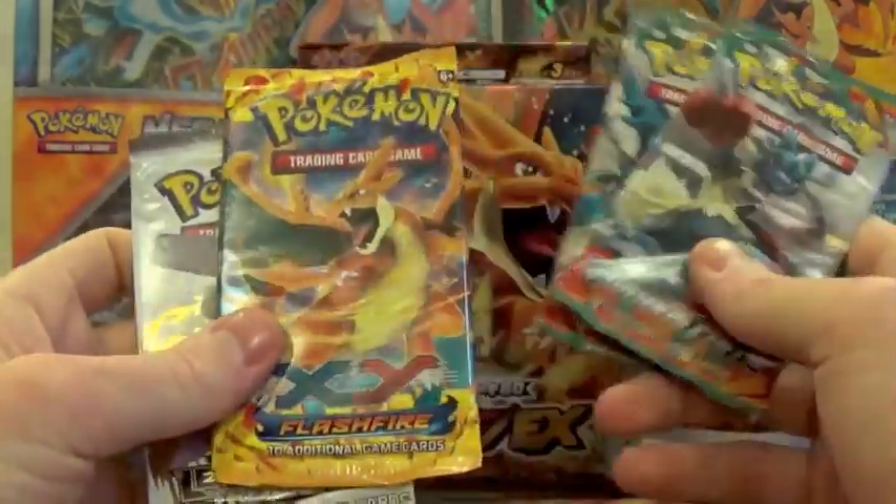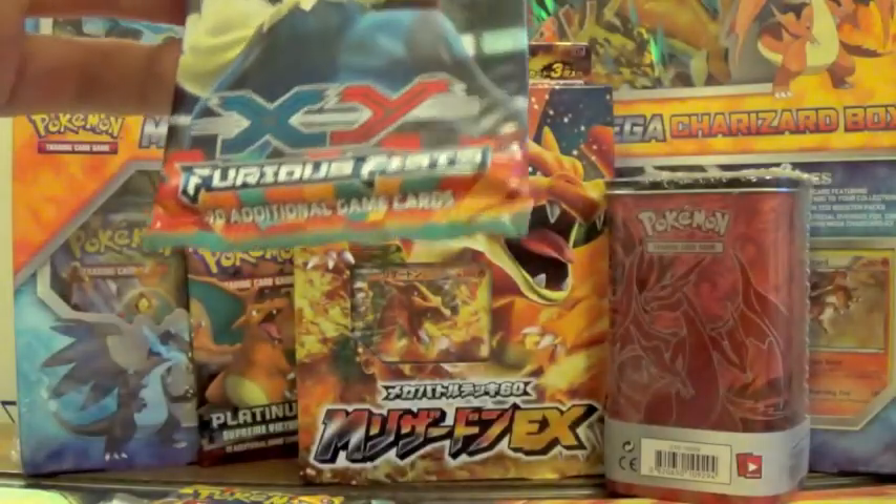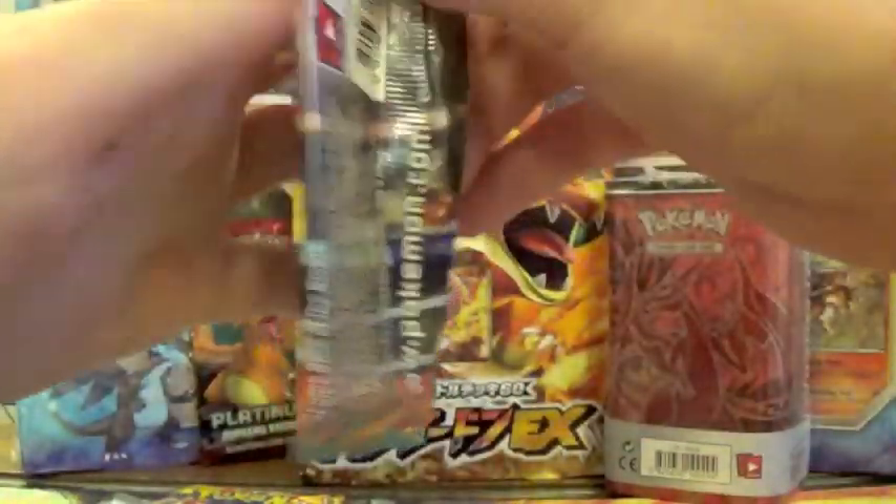Let's get cracking into this. We get a Legendary Treasures, a Flash Fire, and two Furious Fists. Let's go into the Furious Fists first, with Lucario on the front.